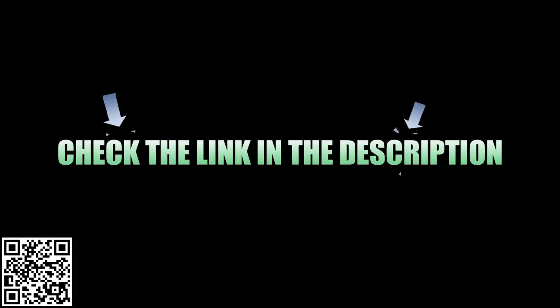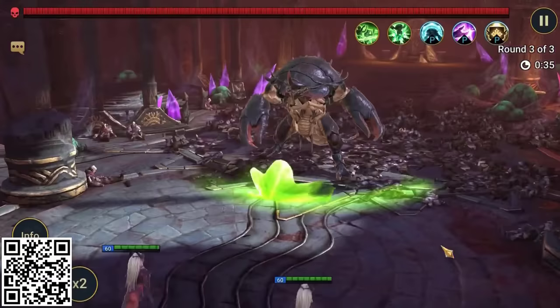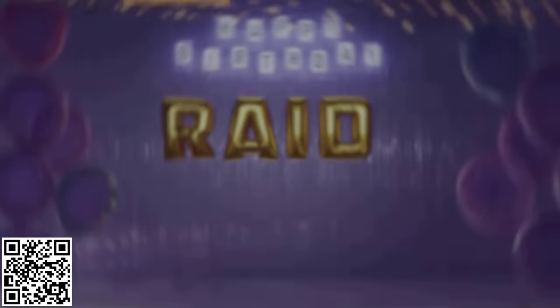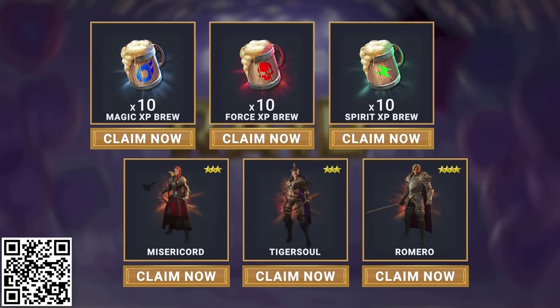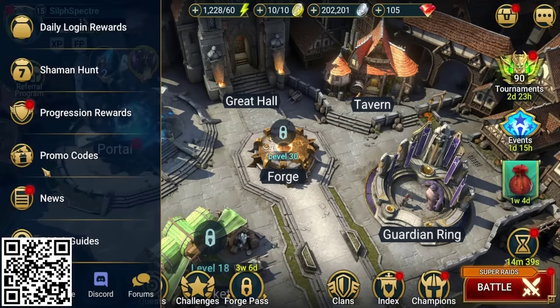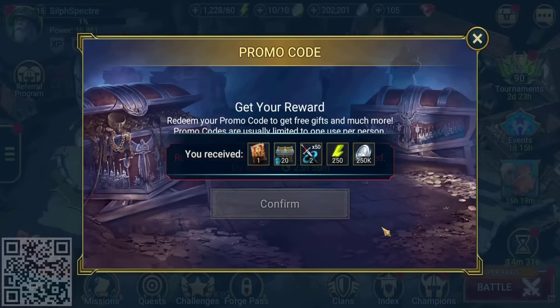You can use my custom link down below or scan the QR code on screen to get started. New players will get a free starter pack worth almost $40 to kickstart your game — free champions Misericord, TigerSoul, and Romero, and 10 Magic, 10 Force, and 10 Spirit XP brew. All new and existing players can get a bunch of free birthday gifts worth over $25. Once you're in-game, enter promo code 3YEARSRAID to get your hands on everything.